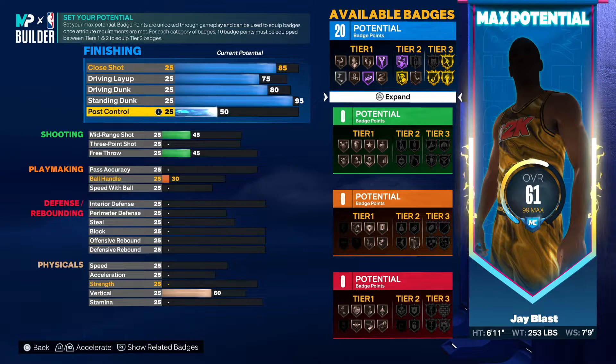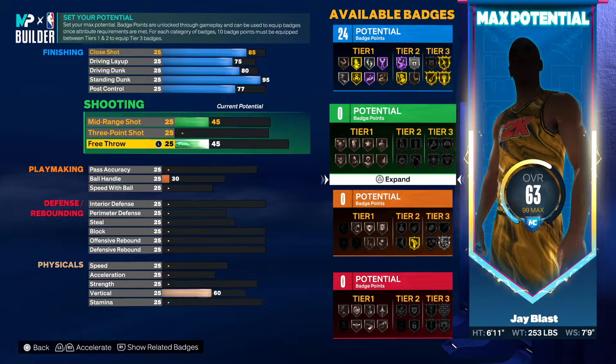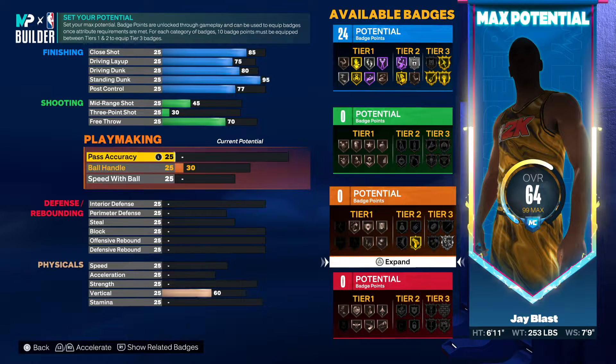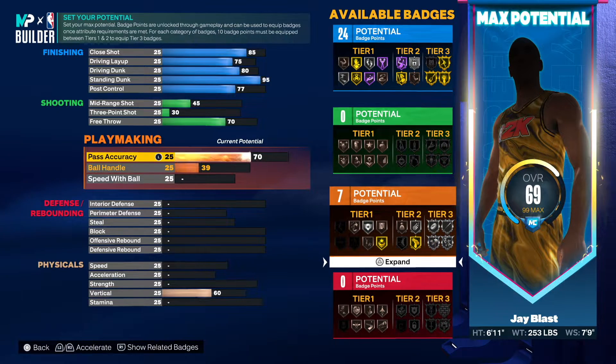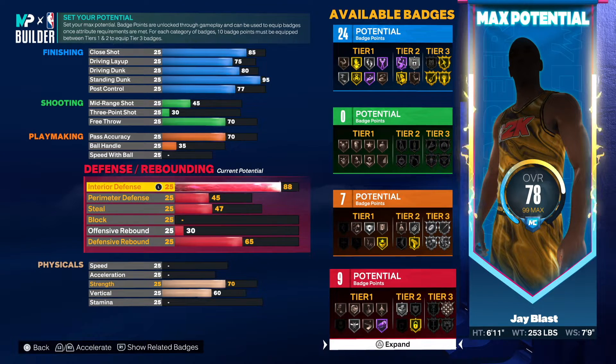Rise up is on gold — this is going to be a great build if you like inside centers, which a lot of people do. He had a 69 post control; I went with 77, which is incredible. I went with a 70 on ball handling because I want to take this build to the rec. I'm a rec player — that's where I shine. So you want to go 70 on that, move some things down to 35, and then go 88 on interior defense, which is going to give you brick wall on silver.